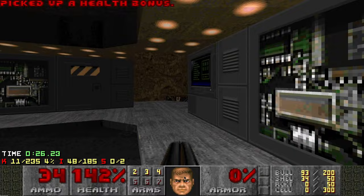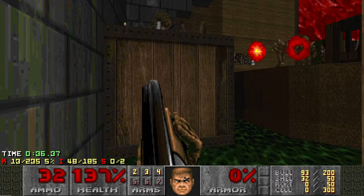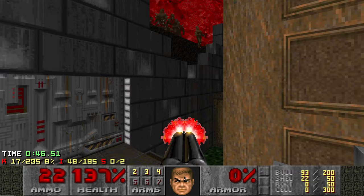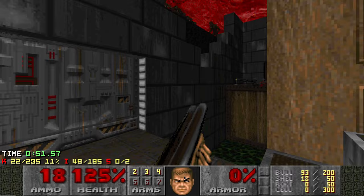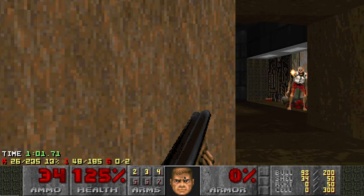You have to deal with the Lost Souls, maybe lower the lift, and kill the Revenants. I'm collecting all the items as well. You have to kill this Arachnotron and then go up there and grab the Rocket Launcher. You should probably get rid of the Imps over there, and then kill the enemies in there.